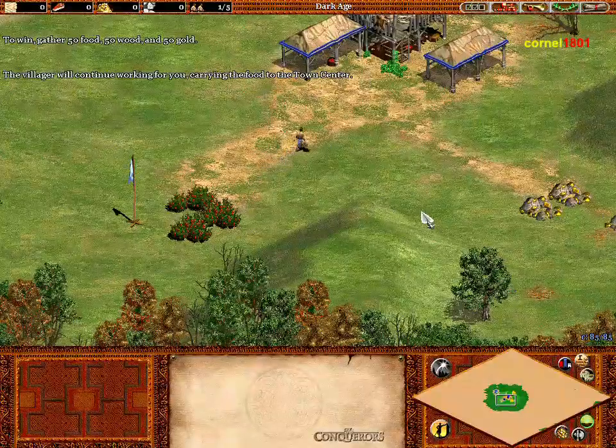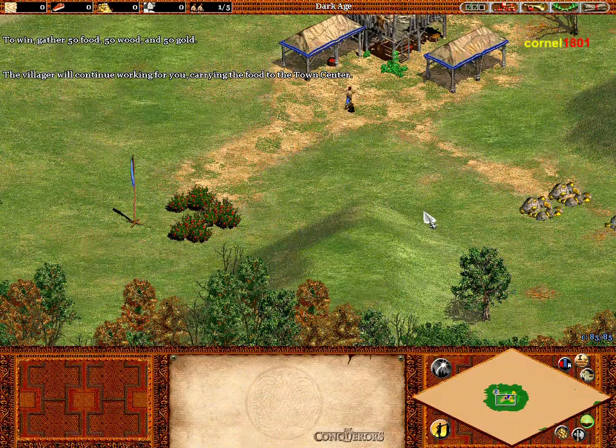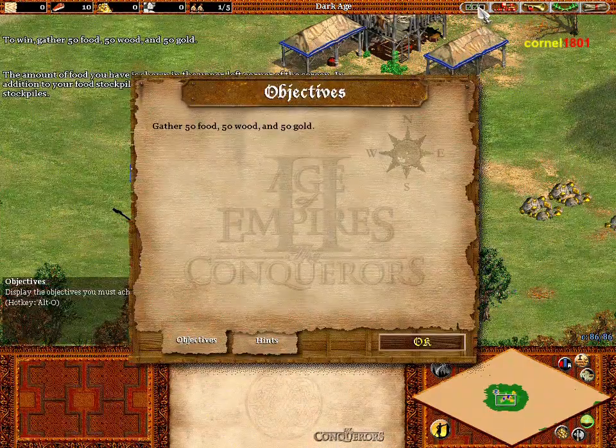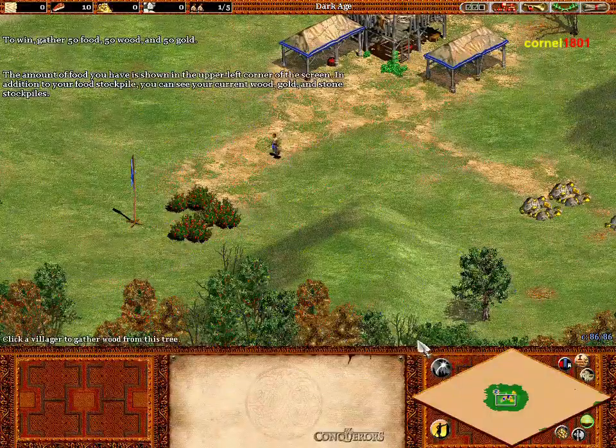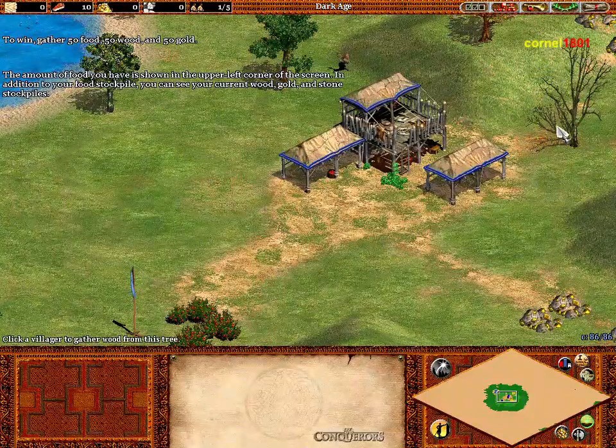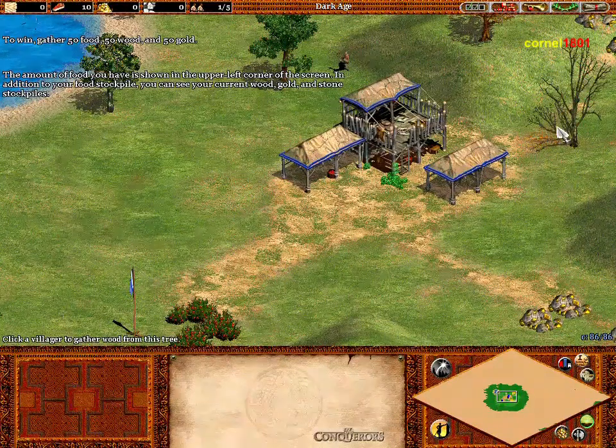The villager will continue working for you, carrying the food to the town centre. The amount of food you have is shown in the upper left corner of the screen. In addition to your food stockpile, you can see your current wood, gold and stone stockpiles.